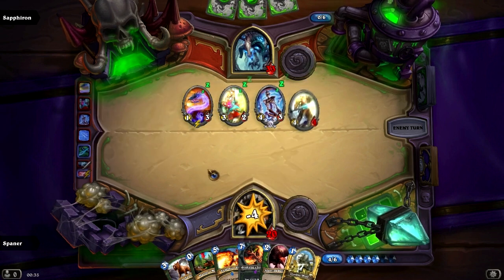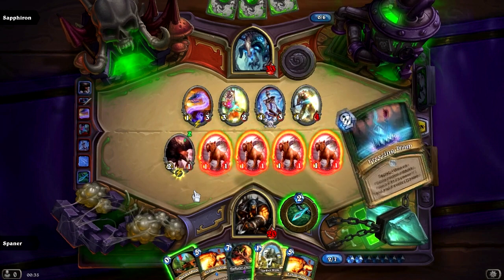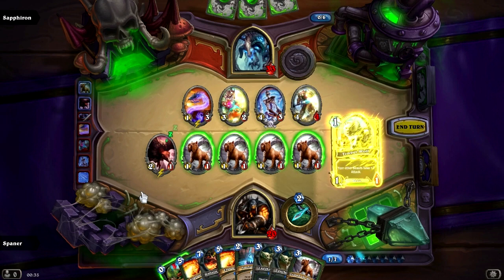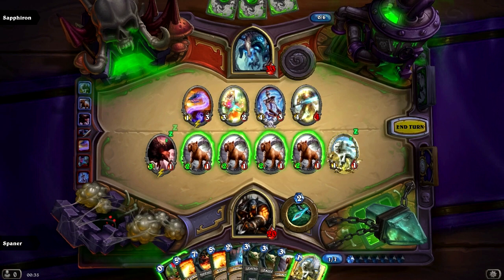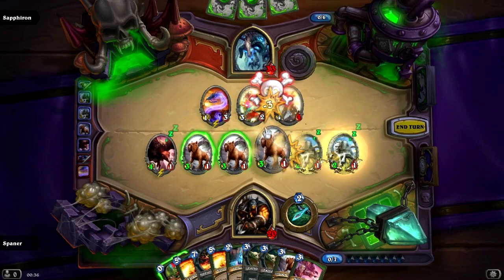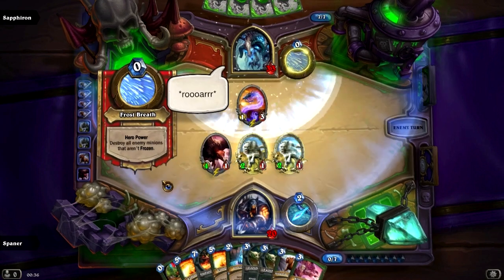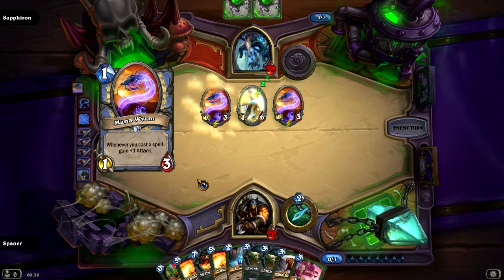He has 4 minions on the board, so you know what time it is — it's time to Unleash the Hounds. To get rid of all of them we have to use a Timberwolf, and then we get another Timberwolf, so we'll be able to remove quite a lot of minions. It still feels very inefficient though, because I still need to use 2 to get rid of the Spectral Knight. But we drew a ton of cards, which is one of the main reasons we have the Buzzard and Unleash the Hounds combo in the deck, and we removed a ton of minions from the board.